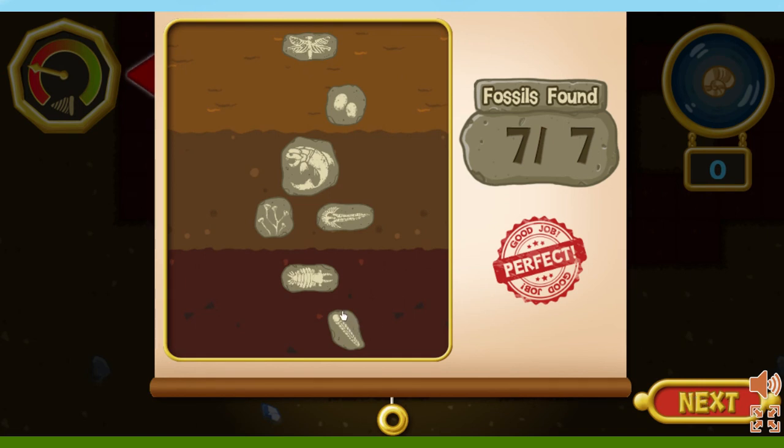Ooh! Fossilized seashells. This animal used the flaps on its sides like fins to swim through the water. That is a big fish. It might even be longer than the drill train.